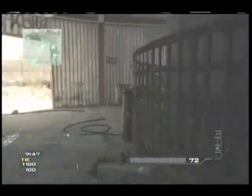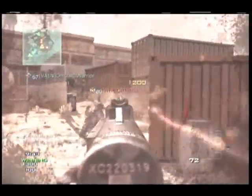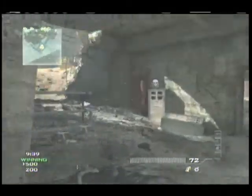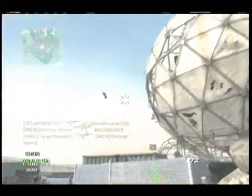Choose your killstreaks that apply to your gaming type. So if you only get about 2-3 kills and then a death, choose a UAV, maybe even a Predator Missile, because that's going to help you out, and it's also going to help the team out to be able to win the game.